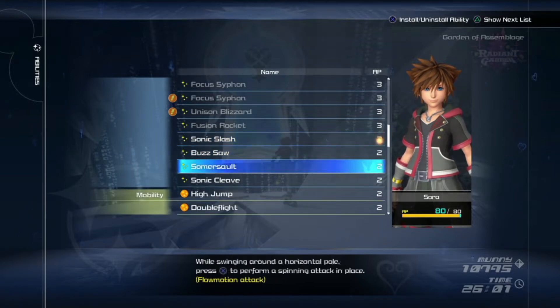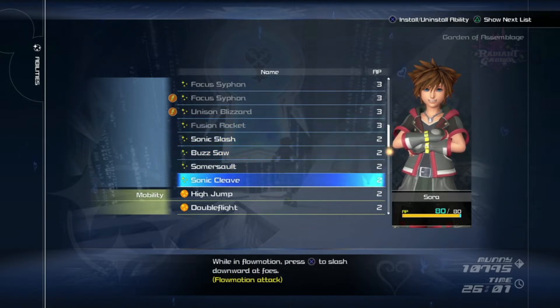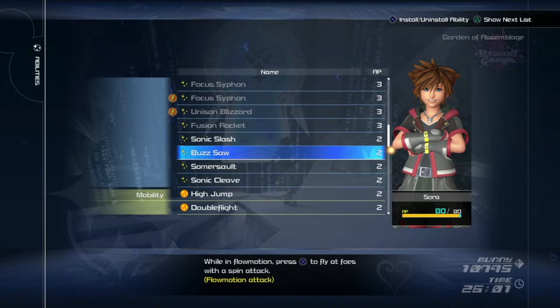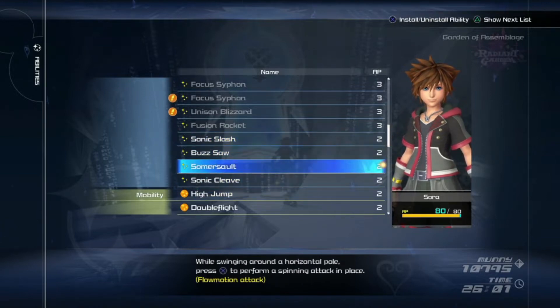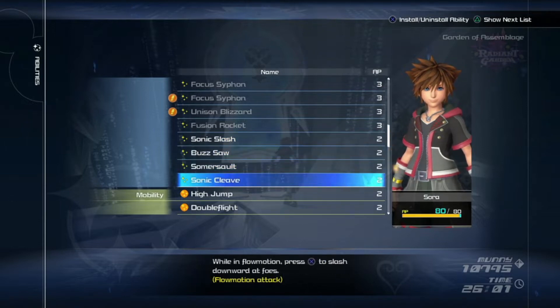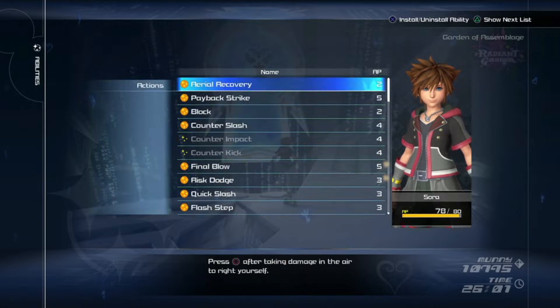Right here are the flow motion abilities. I always have them unequipped because if you have them on, they're a bit slower, and if you air step to an enemy it will do whatever flow motion attack you have equipped. I would rather just do a regular aerial combo, so that's why I have them off. I'd recommend unequipping them.